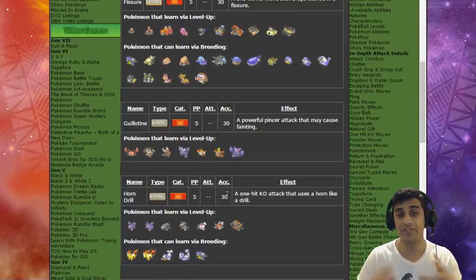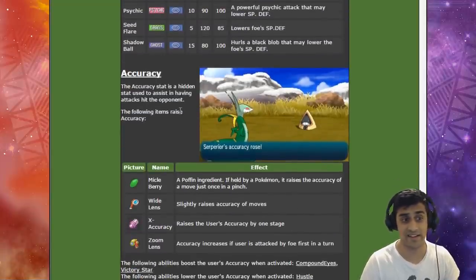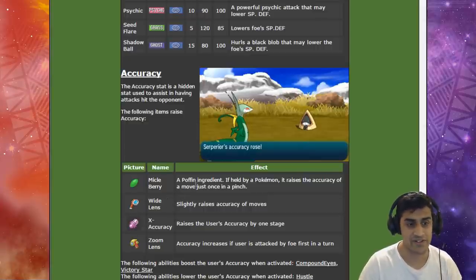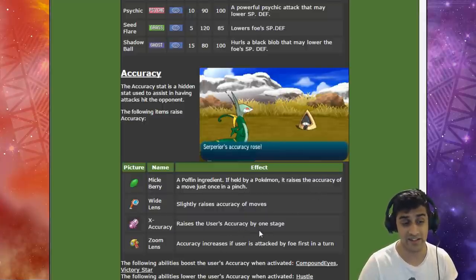Accuracy is one of the hidden stats used to assist in attacking the opponent. Here are some items you can use when passing your Z Trick Room to another Pokemon: the Micle Berry raises accuracy of a move once in a pinch; Wide Lens slightly raises accuracy; X Accuracy raises the user's accuracy by one stage; and Zoom Lens increases accuracy if the user moves after the foe. Abilities that boost accuracy include Compound Eyes and Victory Star.